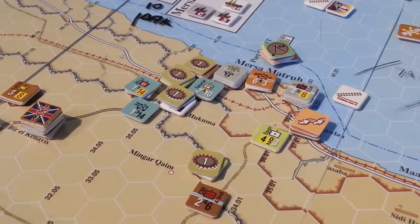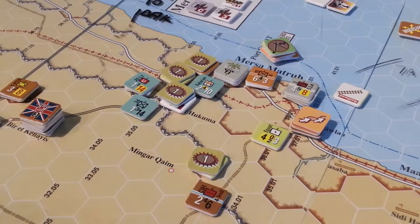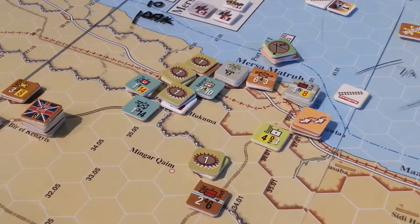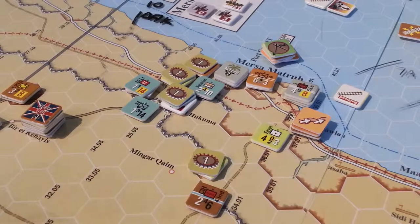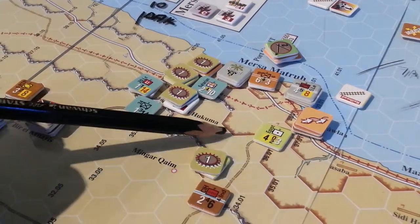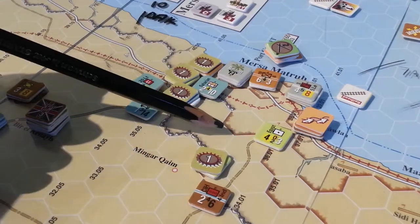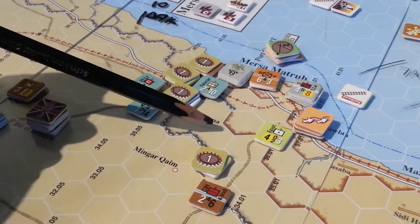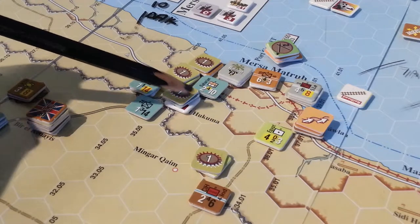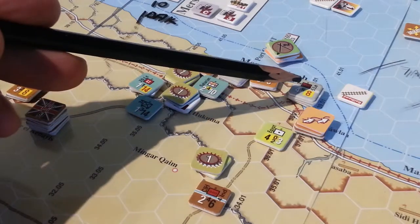Hey gang, let's do a little look at an interesting combat supply situation, and maybe this will help me verbalize whether or not I'm actually doing it correctly. It's the 8th of March, it's the Axis turn. If you recall, we had some units here and we got rainstorms, which doubles the movement cost of everything. Nevertheless, some supply was trucked into here and we were able to move these guys to here.